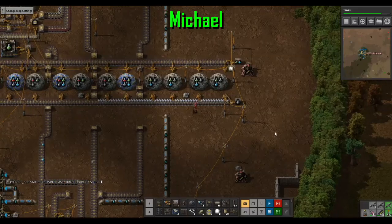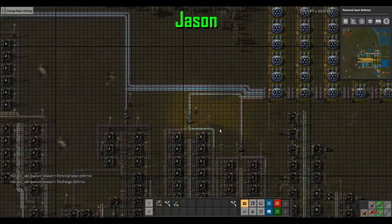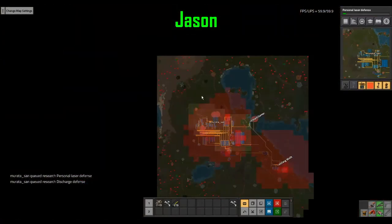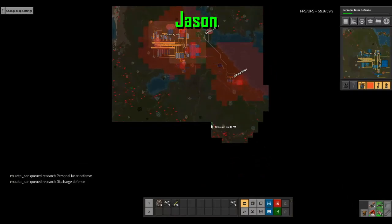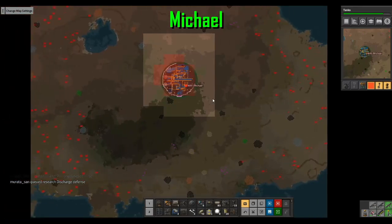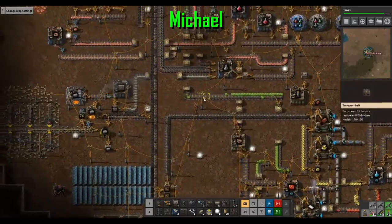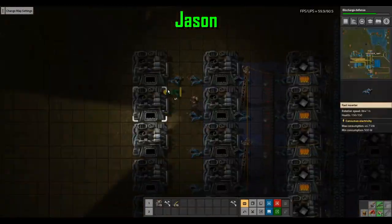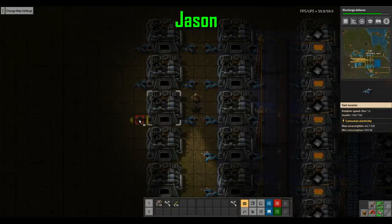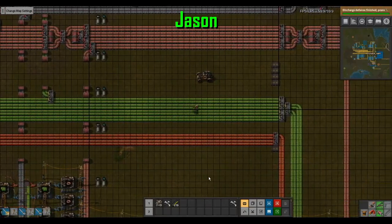Oh, you got laser turrets! I won't worry about nuclear power yet because I don't even see any uranium around here. There's a tiny uranium pad but it's way out in enemy territory. I've got two uranium sources — one kind of big small one and a medium one. More iron production.